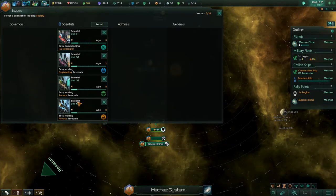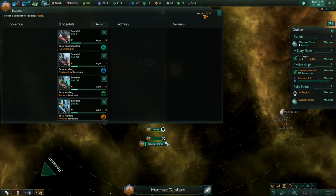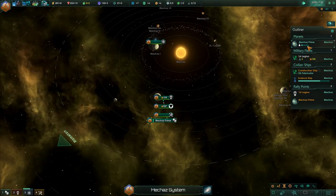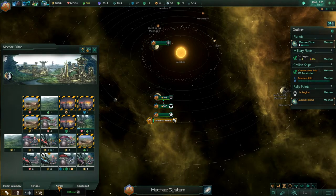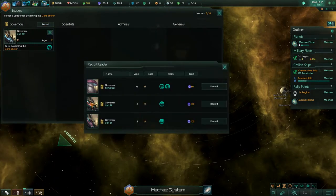I'm going to stay on a single science ship because it's very expensive to recruit leaders. It's only letting me recruit cyborgs from the science tab, which is annoying — I don't like the cyborgs. If I go to my Planet Mechaz Prime, I can recruit the machine leaders — yeah, these guys are way better in my opinion.